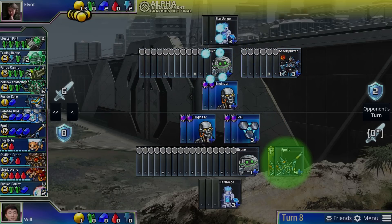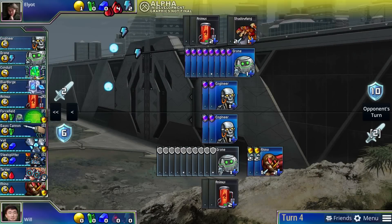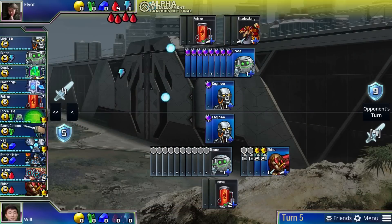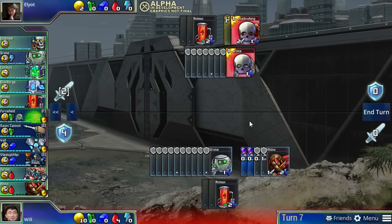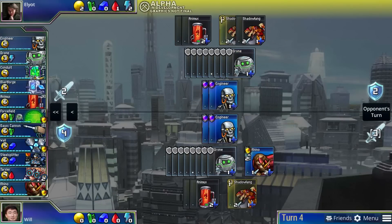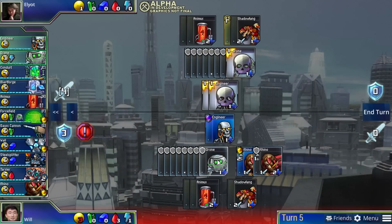Positions in Prismata often have an imbalance where one player has a bigger economy, but the other player starts putting up an attack sooner. If your enemy is attacking you, especially with low-health, vulnerable attackers like Shadowfang, the best way to win is often to stop investing in your economy altogether and try to counterattack them. Units like Rhino can be really crucial in allowing you to seize the initiative because they defend as soon as you buy them and then allow you to attack immediately after.